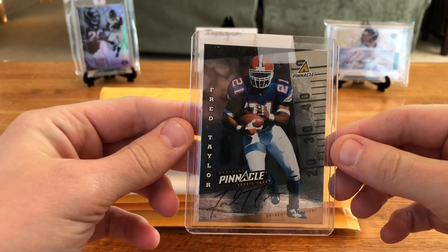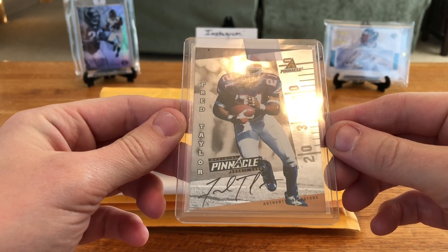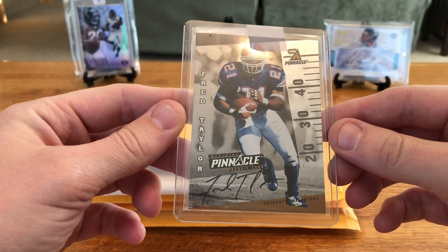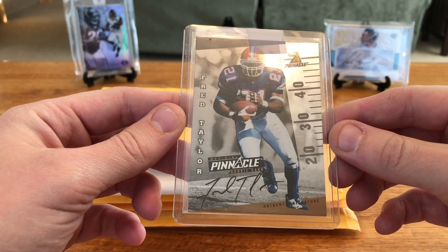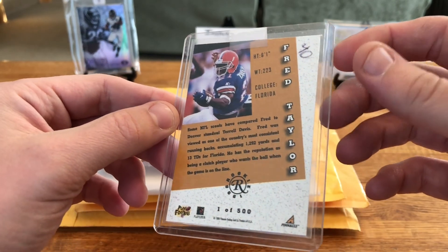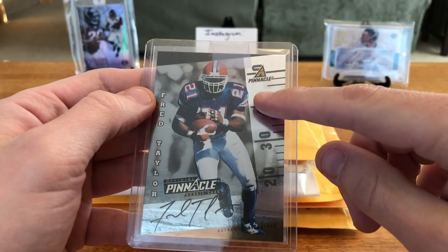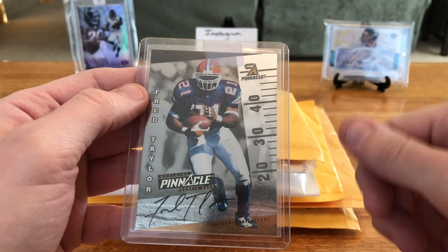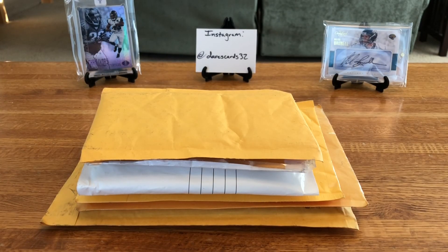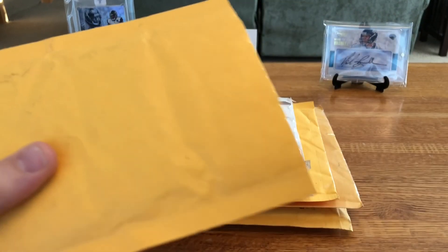Next card — yes, I know what this is. This is the 1998 Score Fred Taylor rookie auto from Pinnacle. I was sitting on and waiting for this card, got a nice deal between a buy-it-now offer and a coupon on eBay. It looks to be in pretty good shape overall for being a '98. I may take a closer look at it later to see if it's worth getting graded, but I'm super stoked. If you know anything about my Fred Taylor collection, I absolutely love any Fred Taylor card in his Gators uniform.